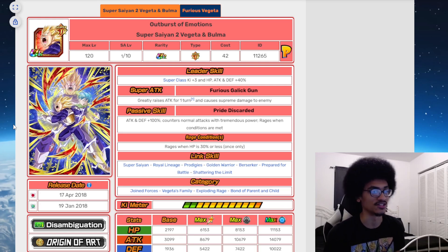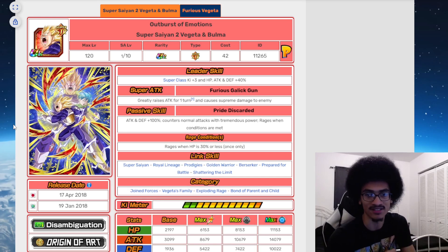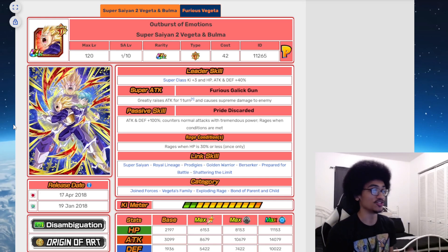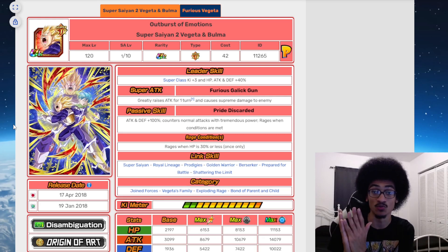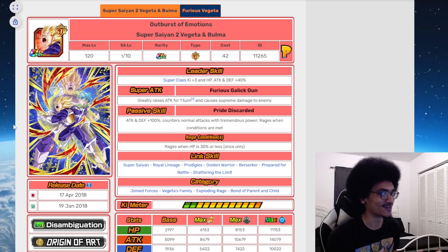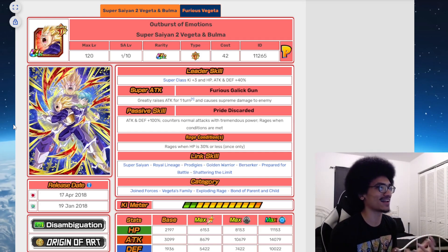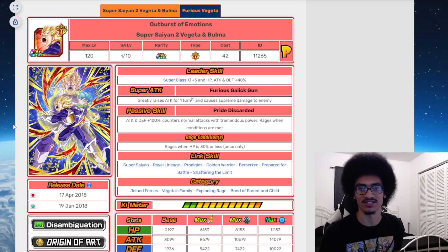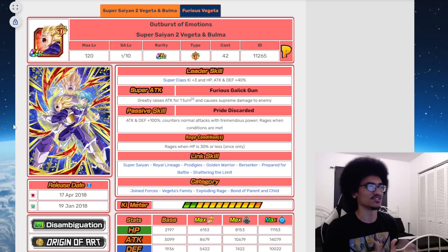Jiren did share Shocking Speed with Ultimate Gohan, so that was good. This guy was definitely a great pick for super STR because super STR needed a counter unit, and they got him. Meanwhile, AGL Super Saiyan 4 Vegeta was on super AGL and had Super Vegito on his team, while STR Ranger Vegeta was on Super Saiyan 4 Goku's STR team. I'm not going to call him Super Saiyan 2 Vegeta and Bulma throughout the whole video — that's just too long.